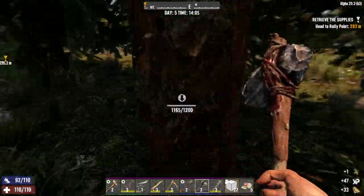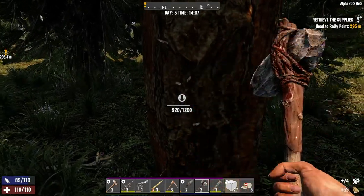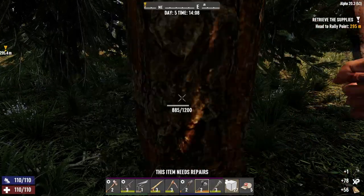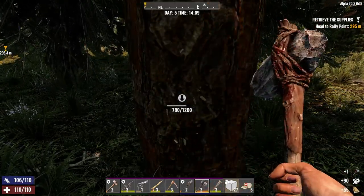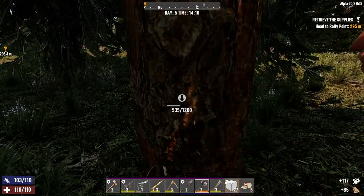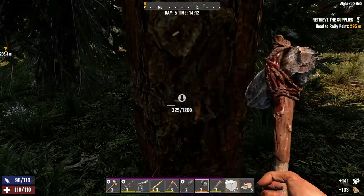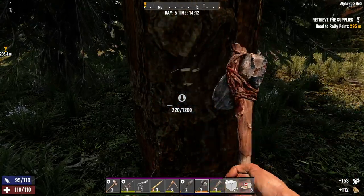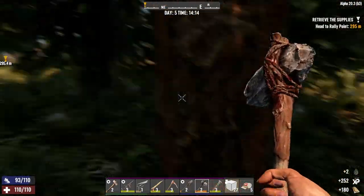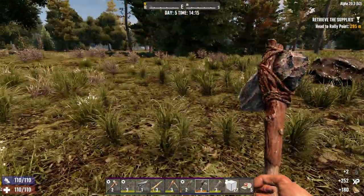Since we have a forge and we can make our own iron — we've got a whole bunch that we just threw in there — maybe we could make an iron shovel. So that when it turns nighttime tonight, we can just spend the night digging around the base, where it's probably gonna be a lot more illuminated than the rest of the world.